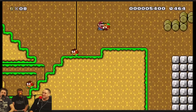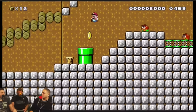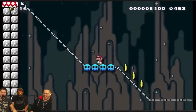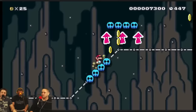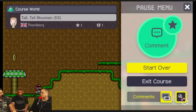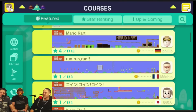Mario Maker itself is very easy to use. You can make a lot of stuff very quickly and understand how it works — even Eric was making levels right away. My girlfriend loves watching me play it and she actually made a level and begged me to upload it. It took me a while to explain to her that you have to beat your own level before you can upload it, so she said 'I can't make it impossible?' — No, you have to make it doable.